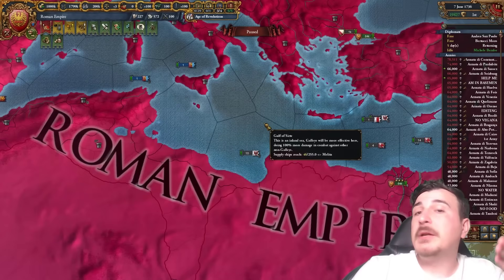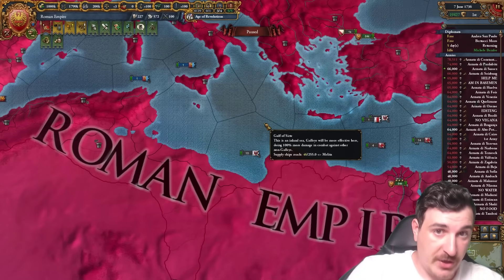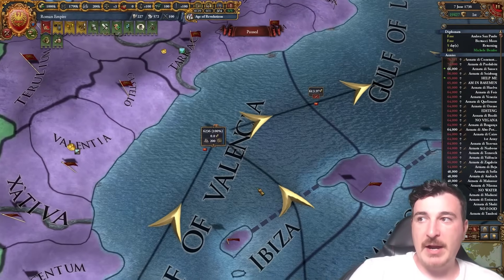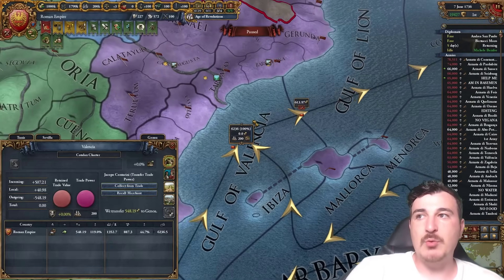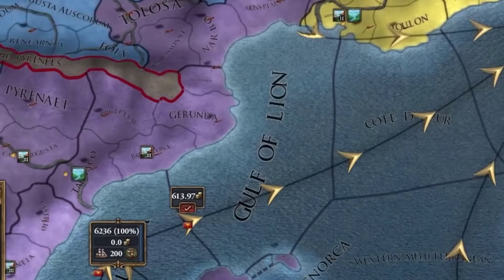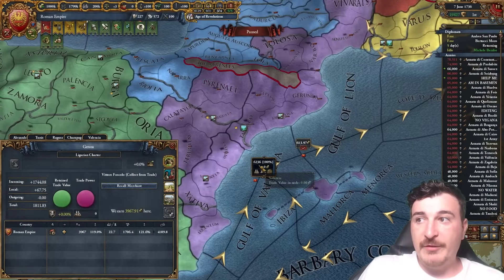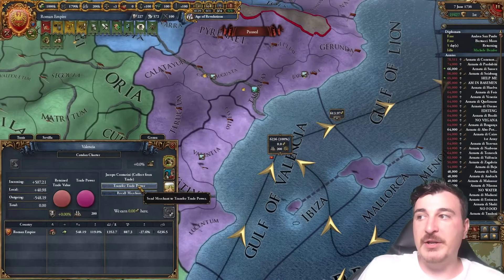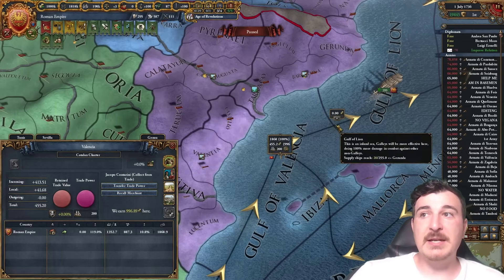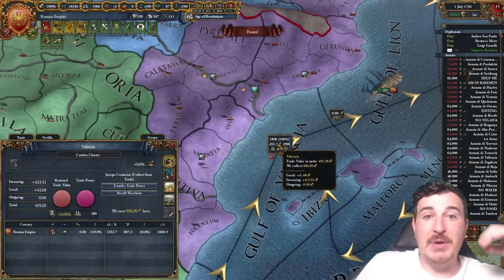It is possible to make non-end trade nodes into end trade nodes as long as you control 100% of the trade power in that node. In my Venetian into Roman Empire run, I've got 100% of the Valencia node, which is why I'm transferring every bit of money within Valencia to the Genoese node — my primary end node — from where I'm collecting 3,900 ducats every month. With 100% of the node, if I chose to collect instead of transfer, none of the money flows out.